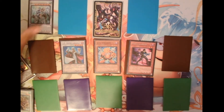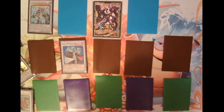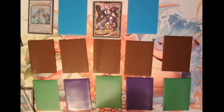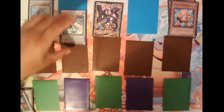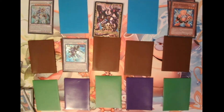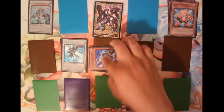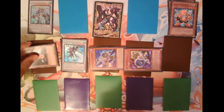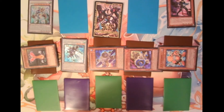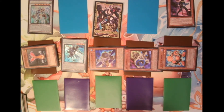To make Stardust Warrior, who requires synchro monsters as materials, we first need to make Junk Speeder. Using Junk Synchron and Doppel Warrior — both levels totaling five — I synchro summon Junk Speeder by sending those two cards to the graveyard. Junk Speeder has a really cool effect where he can special summon tuner monsters from your deck — up to five in one turn — and you place them in your monster zones.